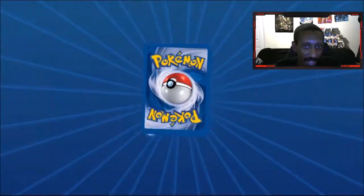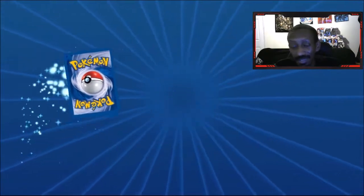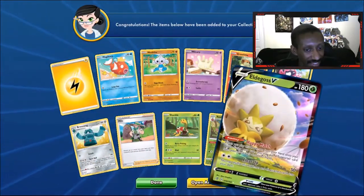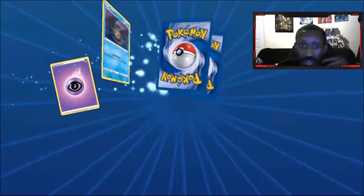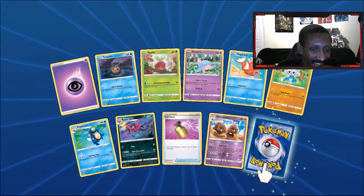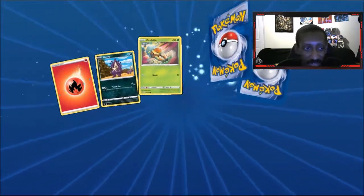We got Inteleon and Malamar so far — 22, 23 packs left. VMAX Eldegoss — that's not bad pulling an Eldegoss! We got an Eldegoss, probably not gonna keep it but we got it. Politoed — I've never paid attention to it. We got another Inteleon VMAX, that's two — we got the rainbow and I believe that's a regular, so that might be both from the set.